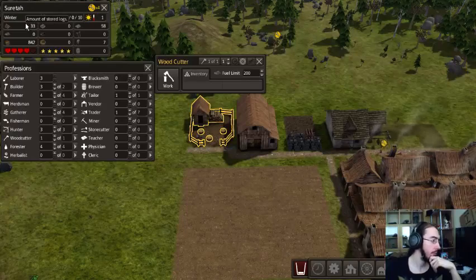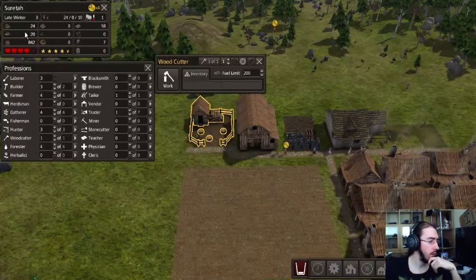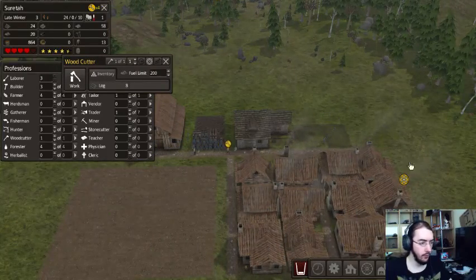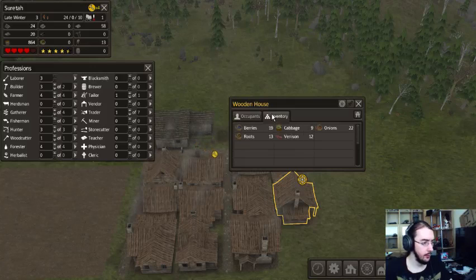Well, we are getting there. Maybe we need a second woodcutter. And suddenly we have like 20 firewood! You are freezing — you don't have any firewood.